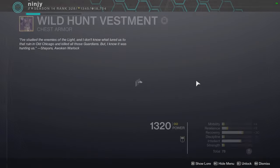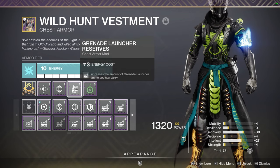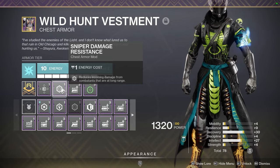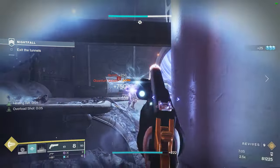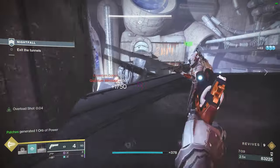Chest piece — again, extremely important. This is where your reserves go. Make sure you have one or two Grenade Launcher Reserves — it makes a huge difference. I tried something new today and only rocked one; normally I rock two. The other mod I used was Sniper Damage Resist, which lets you survive a sniper shot in Grandmasters — it'll take you to like one HP but you'll survive. I tried it, it was fun, I stopped dying to snipers.